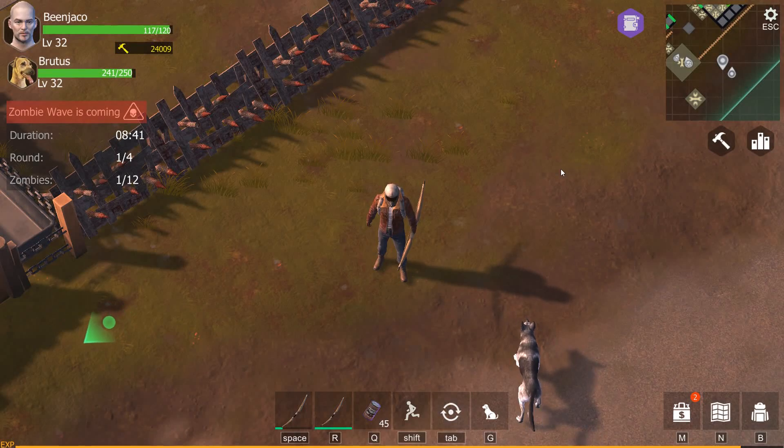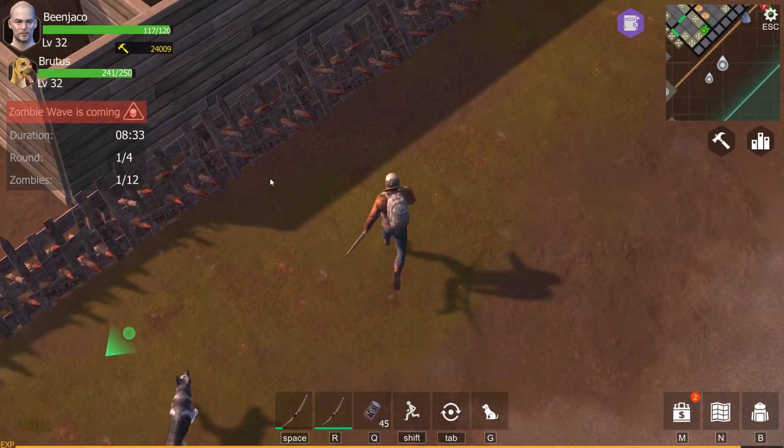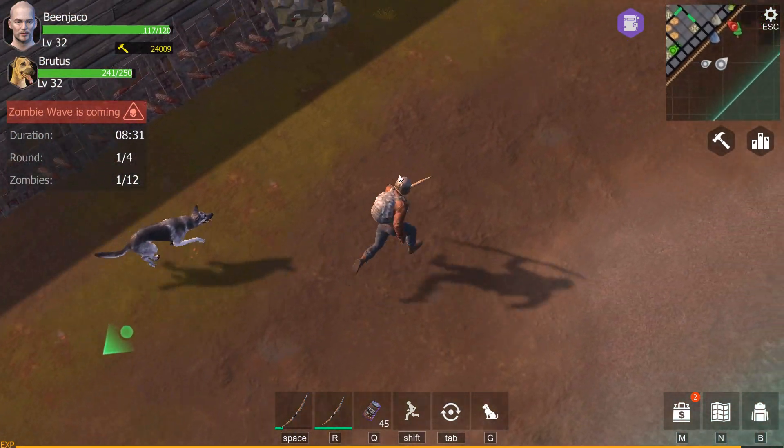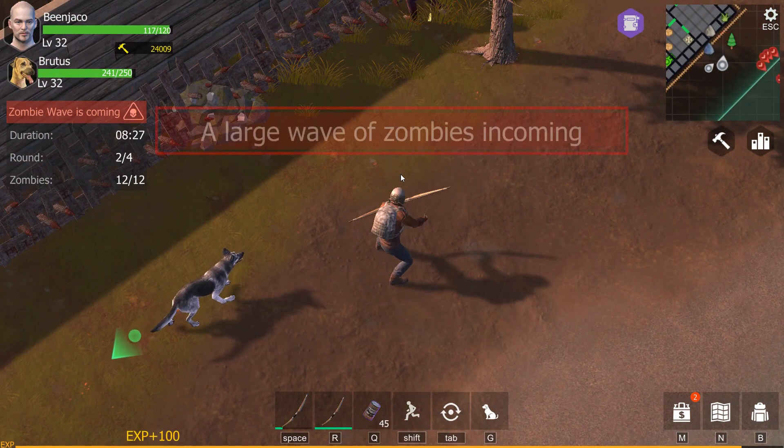Hey guys and welcome back to another Wastelane survival episode. In this one we're going to try and take out all four rounds of the zombie wave including the butcher at the end. We only got eight minutes to do it and we will see what we get out of it.